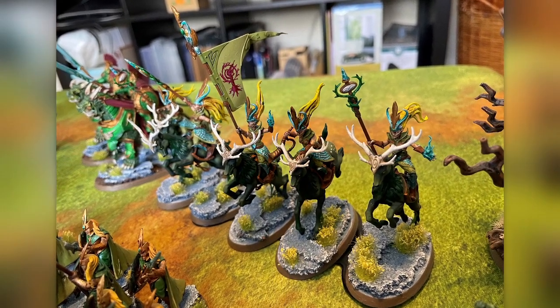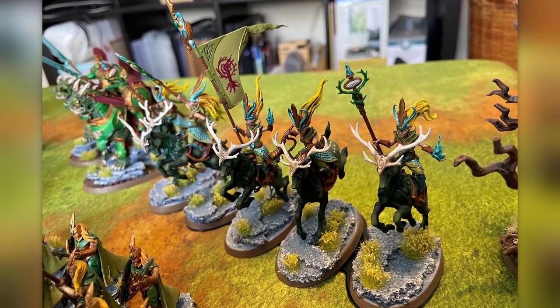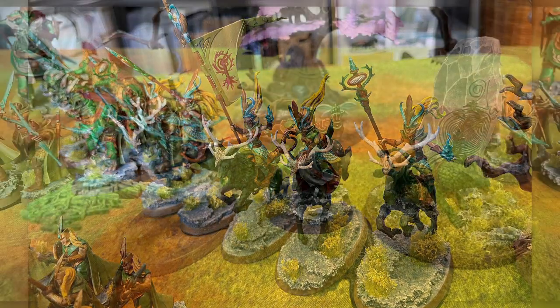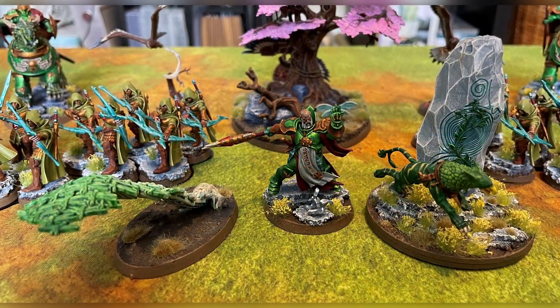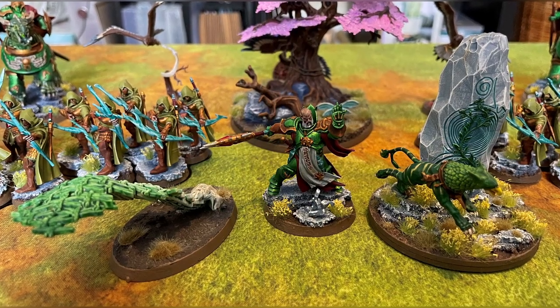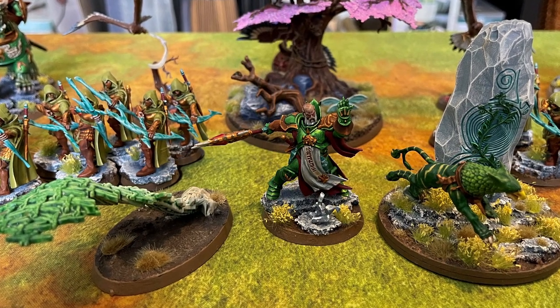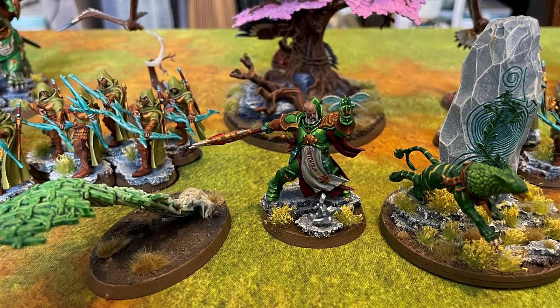My Sisters of the Thorn include my first ever attempt at freehand. I followed the guide for the Living Cities emblem from the Cities of Sigmar book. The Lord Arcana was painted to the same colour scheme as the Jaro Bomber using exactly the same technique — Contrast over silver — and he comes with two endless spells.